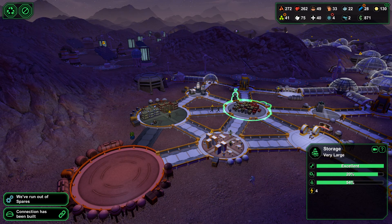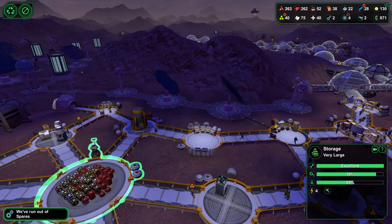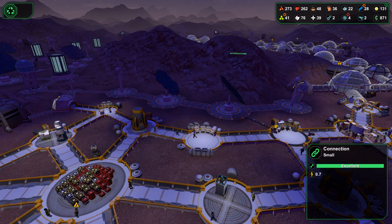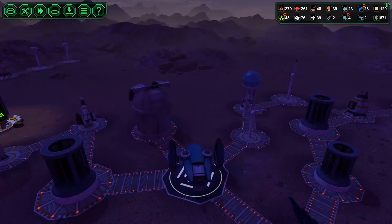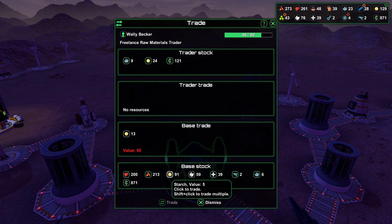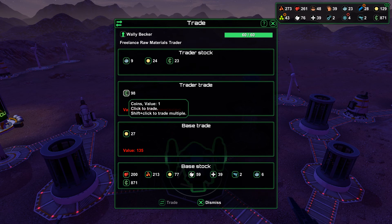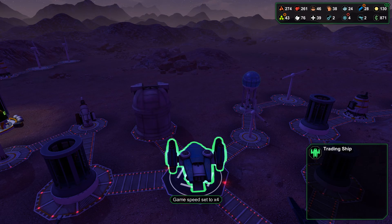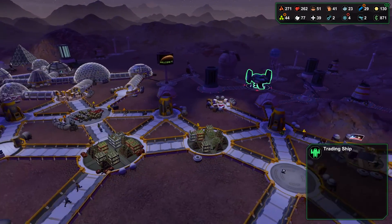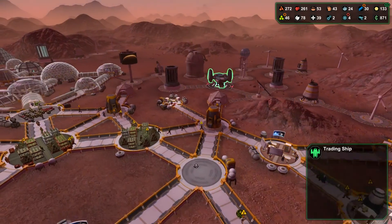That one is getting pretty full, and this is a massive storage facility compared to that very large one. Another trade ship has landed with better commissions, so I could potentially offload some of my excesses. Let's get rid of some of my excess starch, which will generate a bit of extra traffic in terms of people wanting to dump that stuff into the spaceship.